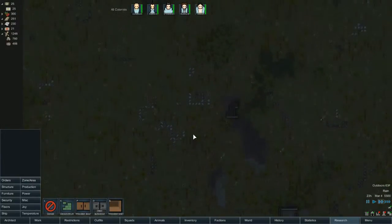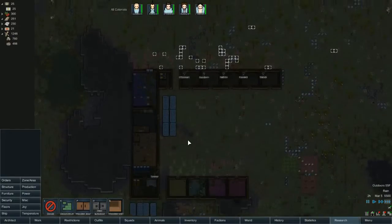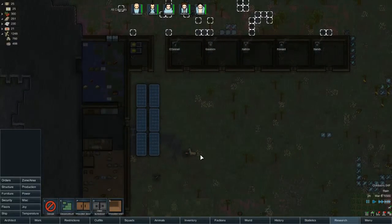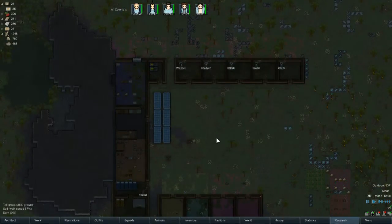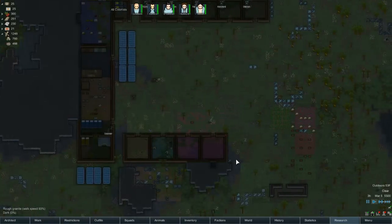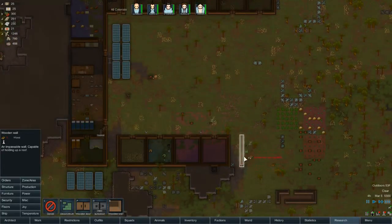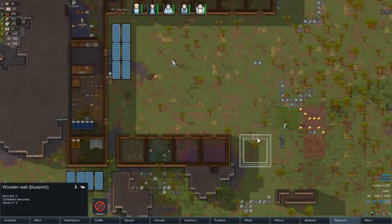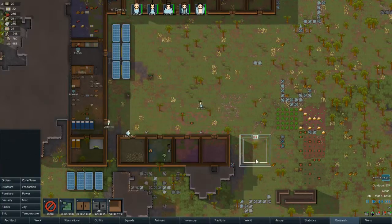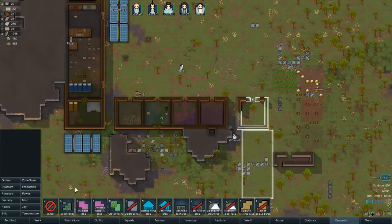Got a mad animal on the loose - alpaca. Let's see if it comes in before everyone wakes up. And there it is - take it out, take it out. There we go. I'm going to need to create a kill zone pretty soon. It does build. Another section here - mine this and fix this dumping zone.